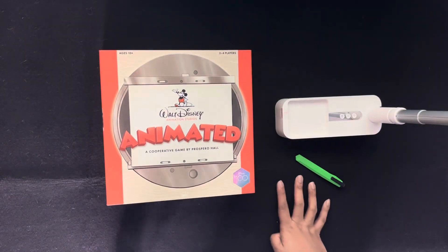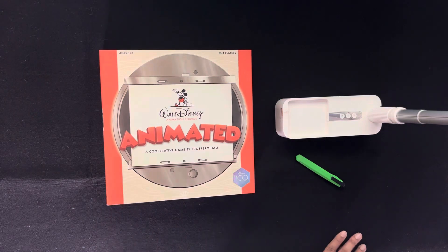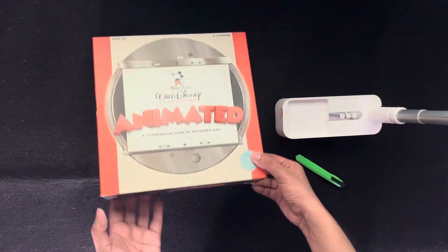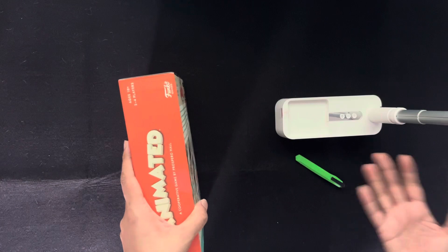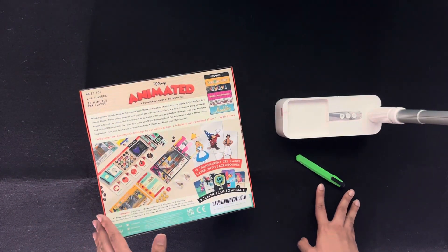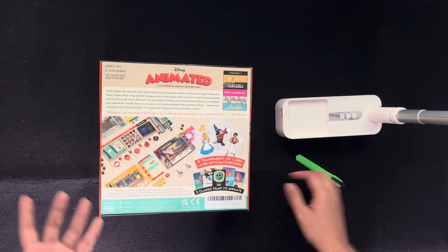Hi guys, it's me Jim, your Jaunty Board Gamer, and today we are going to be unboxing Disney Animated. This is a game from Prospero Hall and Funko Games, in celebration of Disney's 100 years. I'm so excited to see what's inside — I'm a huge Disney fan and I tend to get board games that are Disney themed. So this is it, let's see what's inside!